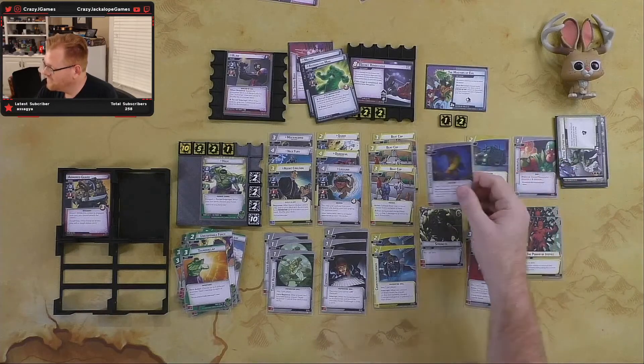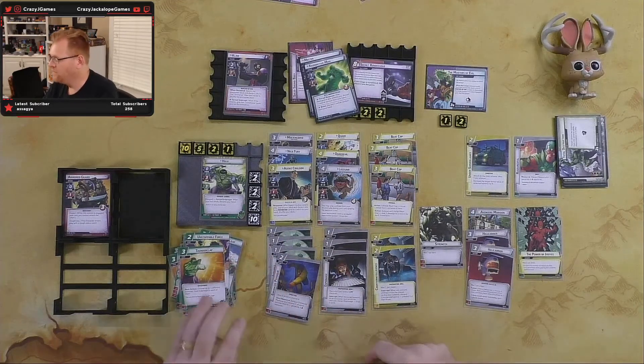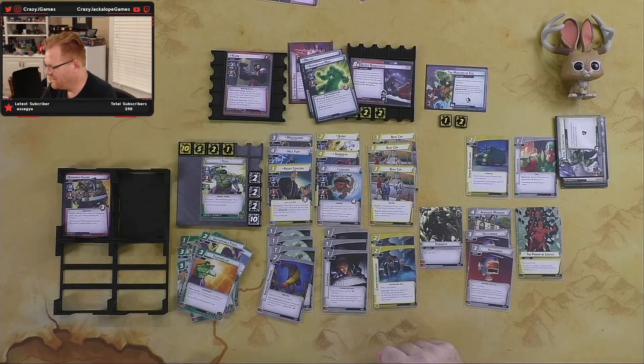One way Resourceful comes in handy is with Banner's Lab — I can do Banner's Lab, put Resourceful out, then use that on Hulk's turn as a resource, since normally Banner's Lab is only usable by Banner. A lot of what's in this deck can be done on Banner's turn; my actual Hero cards are really in one pile here. The idea is to fill out my hand using Espionages on Banner's turn so when I go to Hulk, he can really lay down the law. But yeah, we'll see how it works out — that was a close one.